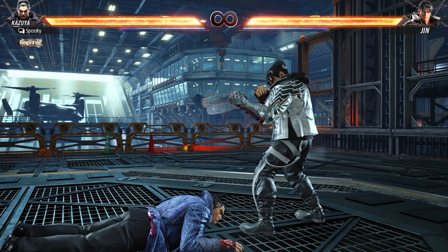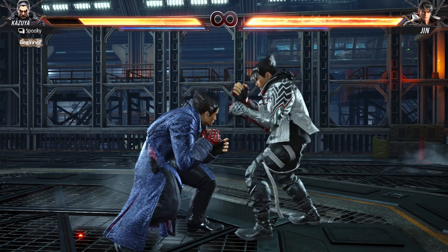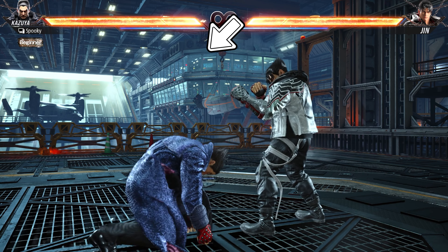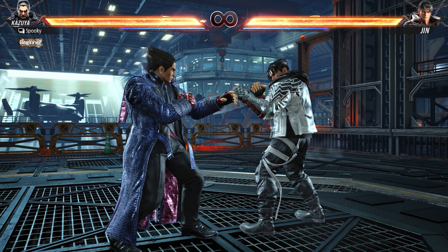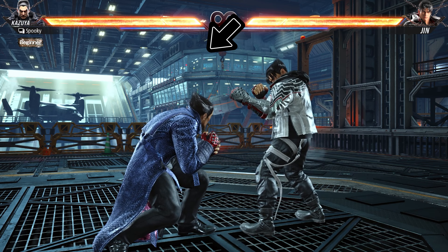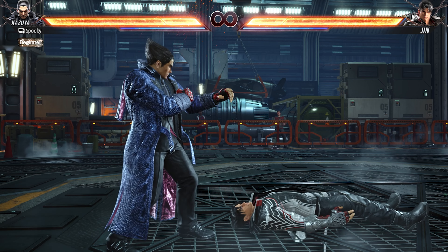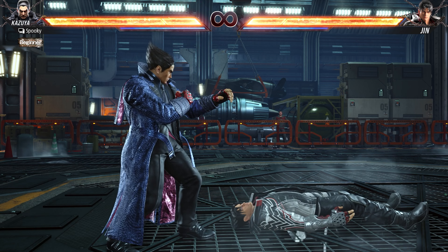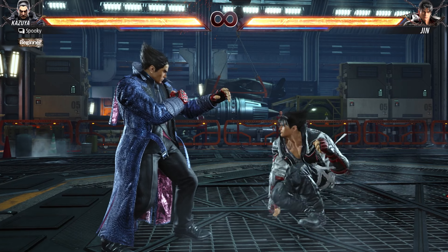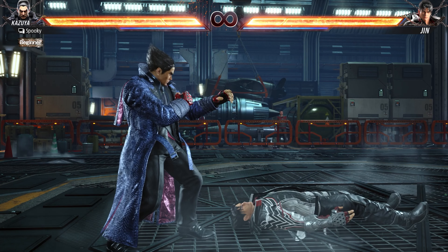When on the ground, press up to stand in place. Once you are standing you can block attacks. You can also press down-back to wake up the same way, but this makes it a bit easier to low block. You can hold down-back to stay crouching and avoid highs or block lows. While using this up get-up, you can also use your wake-up mid-kick and wake-up low-kick, which I'll talk more about soon.